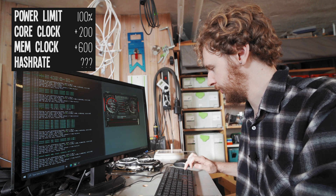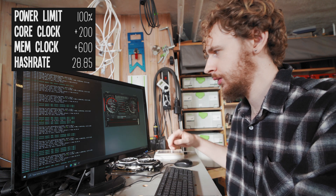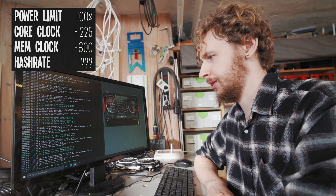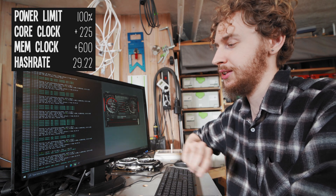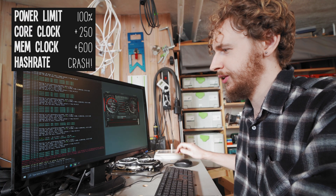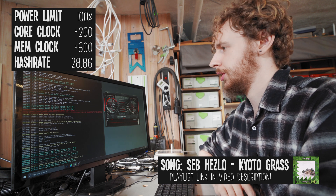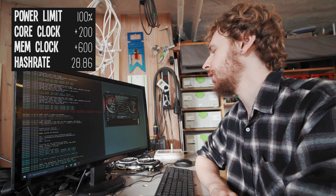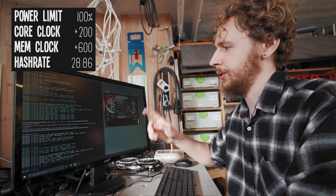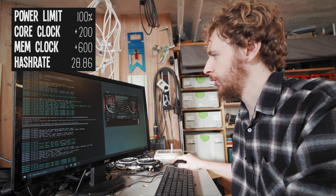Pushing another 25 to plus 200 on the core clock — settled at 28.85 megahash. Another 25 to plus 225 — settled at 29.22 megahash. Let's go another 25 to plus 250 — and we just had a crash. So I dial it back by 50 to plus 200 on the core clock, and I'm happy with that. Waiting for the miner to restart — we're back and mining steadily at 28.86 megahash a second.